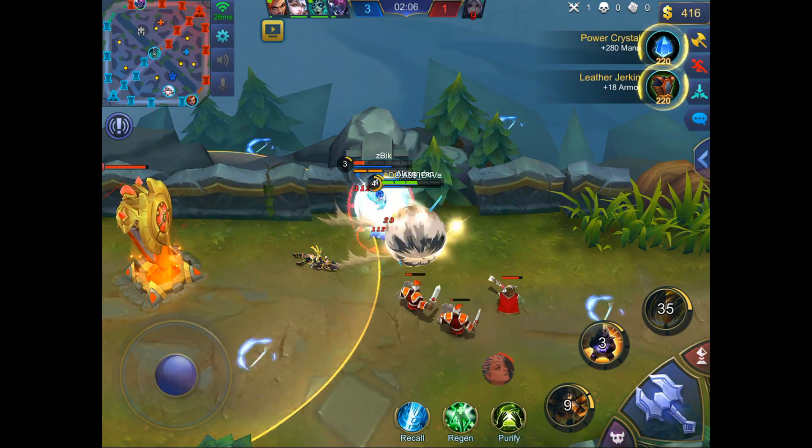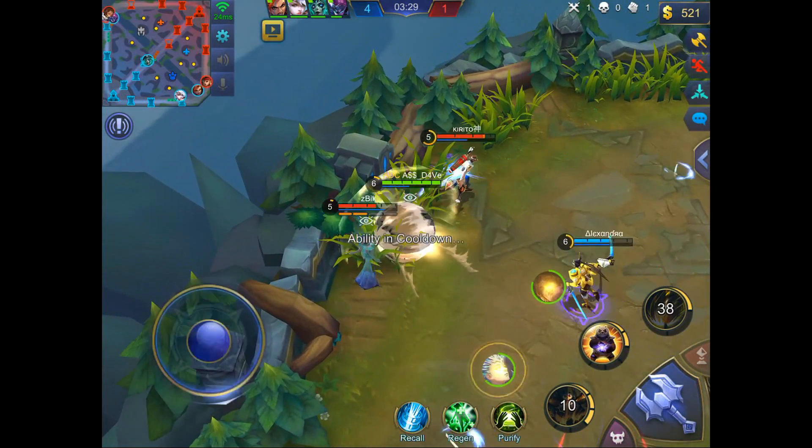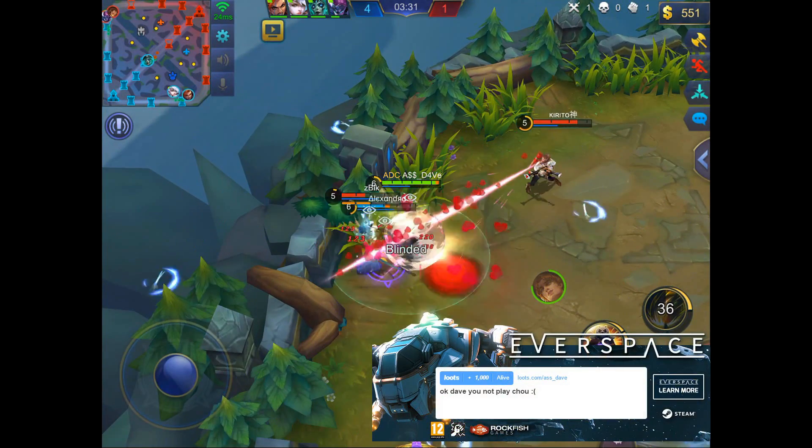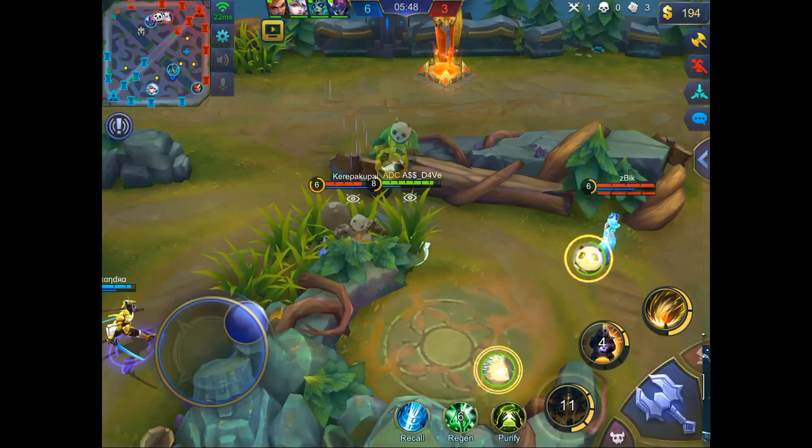With Panda, I always take Purify as a battle spell now, because of the speed boost it offers. You can use that before you go into the ultimate, so within 1 second no one can really cancel your ball, and you can be more effective in a teamfight.